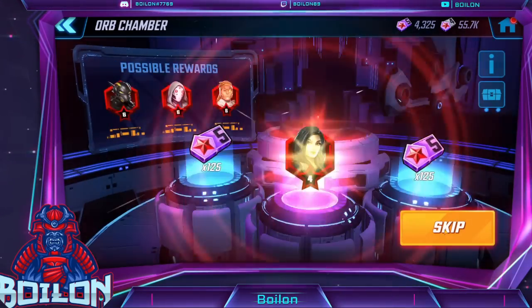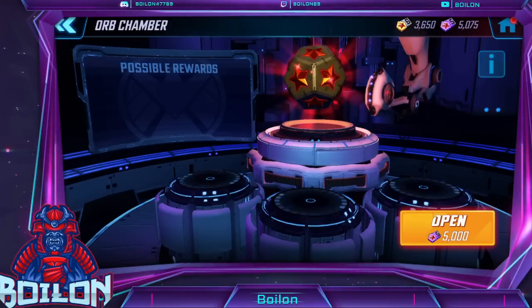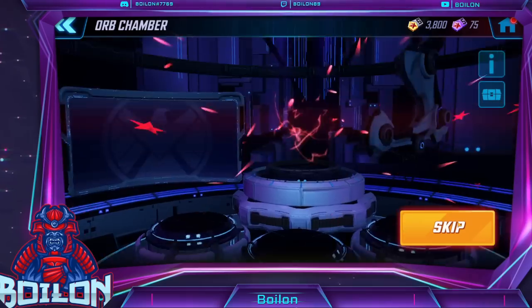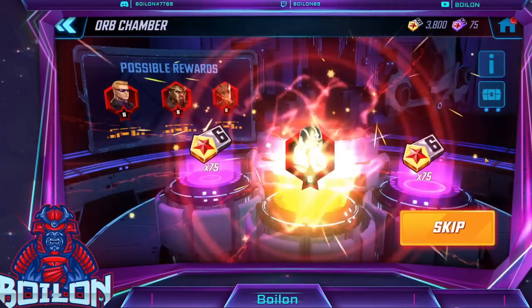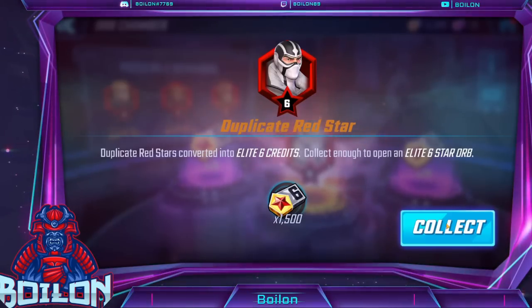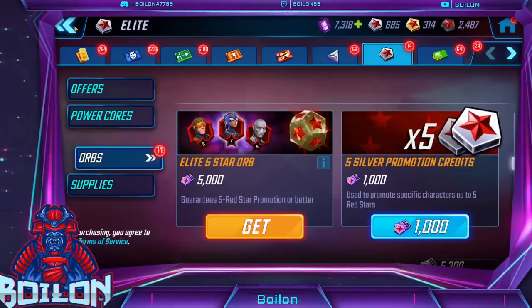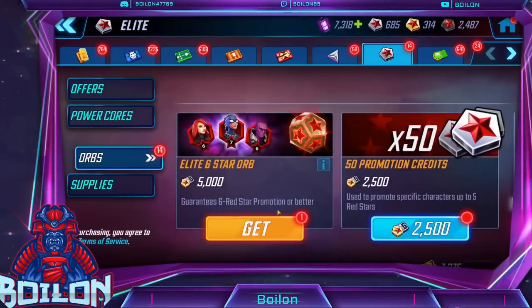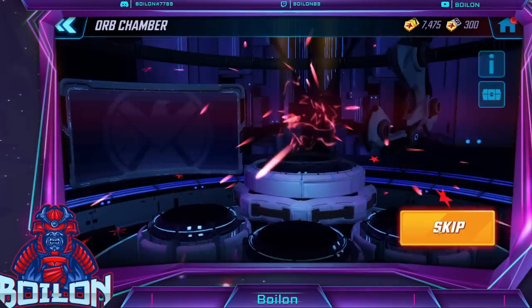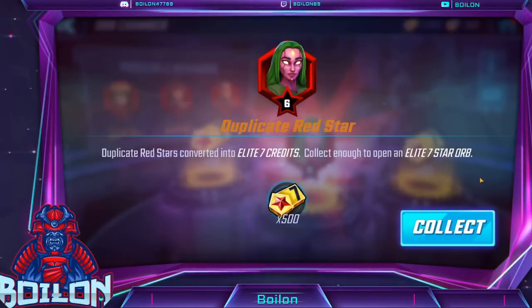That brings us to another five. How many — am I going to blow my whole stack here? Maybe we're not going to get to what I talked about. Another gold pull — a sixth Fantomex! Oh my God, and it's a dupe. But that gets us to another six. What the hell is going on? All these up pulls. Am I in a rigged seed? Come on — Viv! Damn it, it's a dupe.